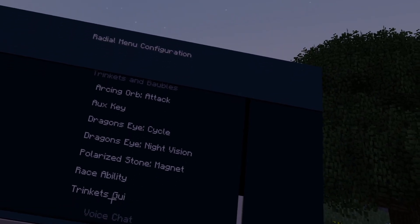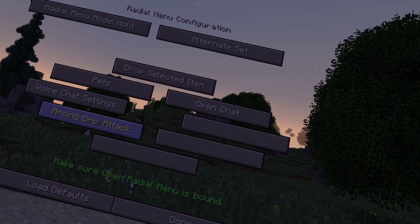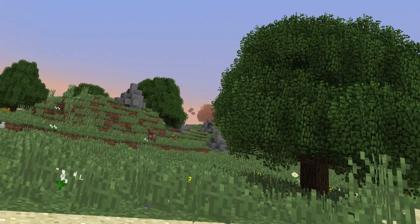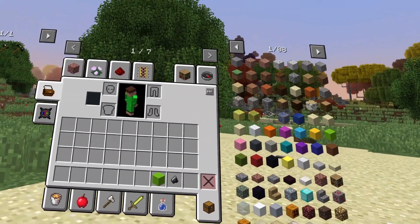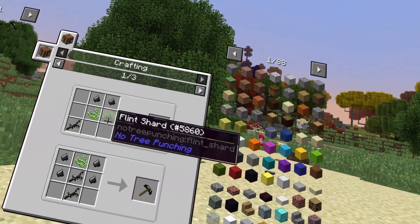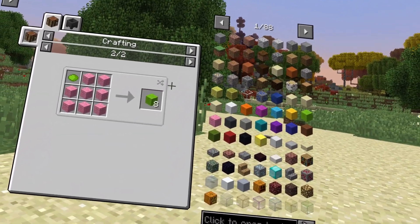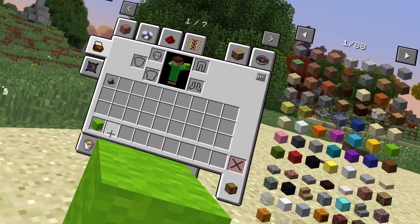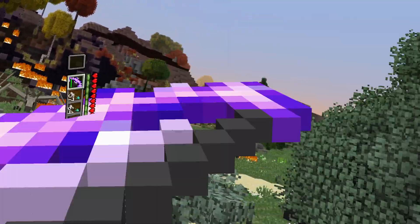Depending on what you use, you may want to configure your trinkets and baubles, which also requires special keybinds, though you may not use all their abilities. Some controls you might have to configure in the controller bindings in the Steam menu. I personally set controls for JEI so I can check recipes of items and see how to craft them. I also added a quick shift move. You should have finished setup — I wish you the best of luck on your survival.